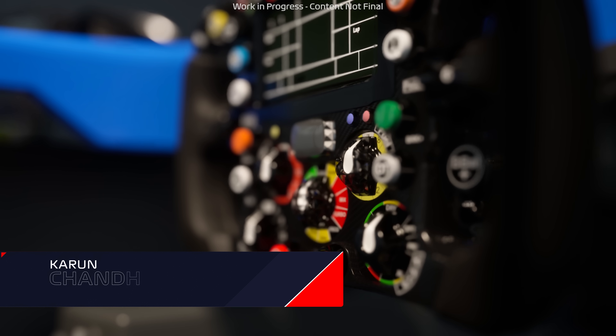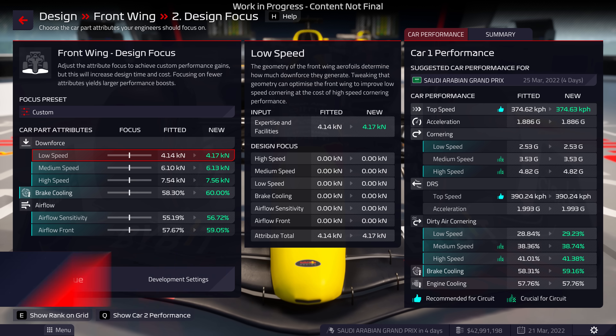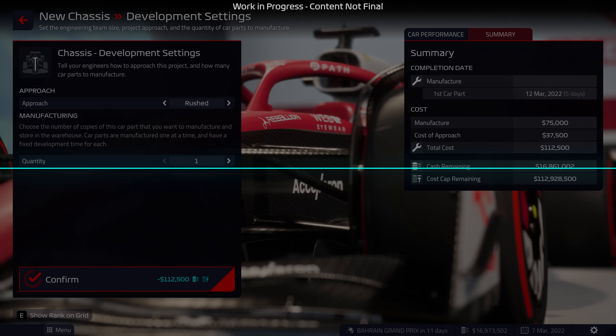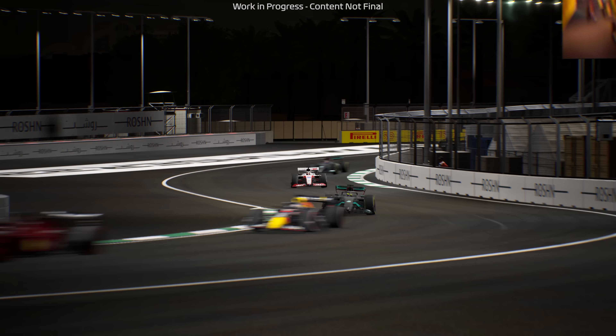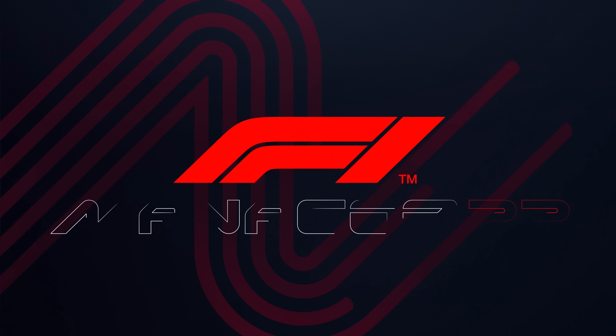No two cars in Formula 1 are ever the same. Each team is constantly innovating, looking for ways to tweak their machine and get an edge on the track. Developing and testing new parts, carefully managing budget and choosing areas to focus on will all be under your control as you aim to design a dominant car in F1 Manager 2022.